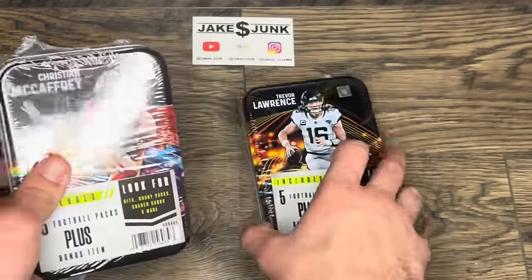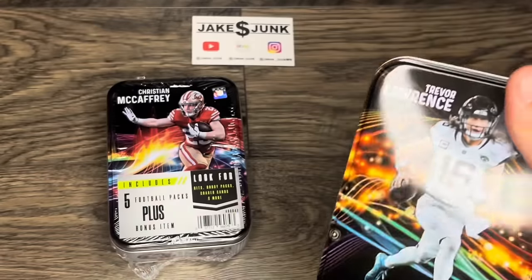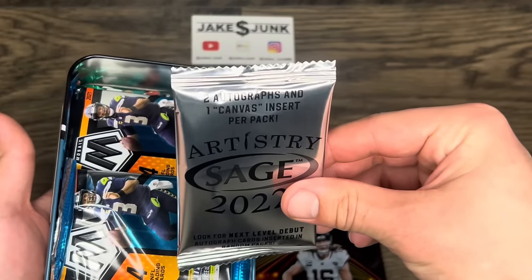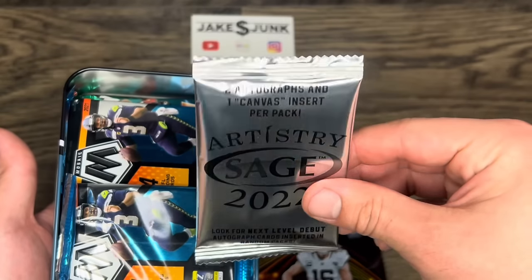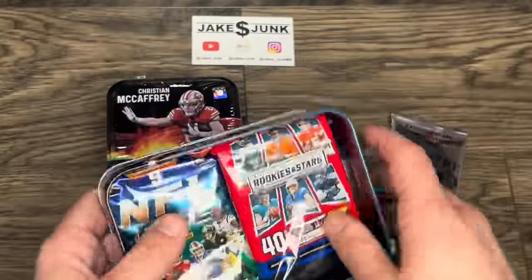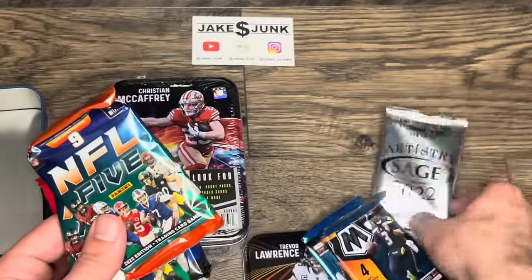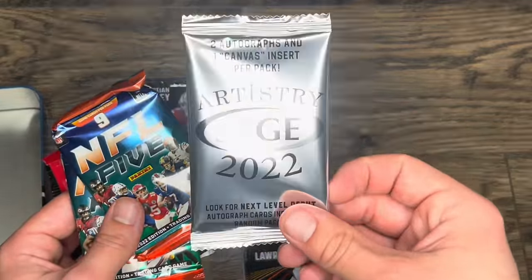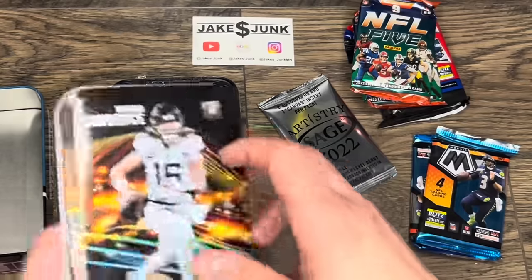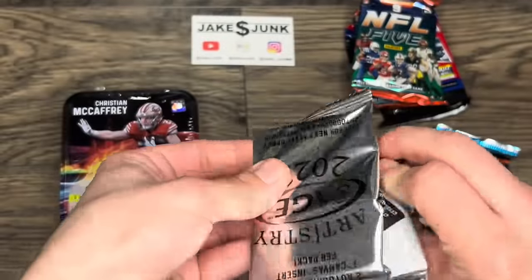Let's save Christian McCaffrey for last and get right into the Trevor Lawrence box. The plastic on this is fairly light compared to the Walmart ones. We've got an Artistry pack — two autographs and one canvas insert per pack — and a Mosaic pack. These are pretty nice-looking packs. That Artistry must be the bonus item. Sage is nothing special by any means, but if you get two autographs and they're cool, I guess we'll start with that and see who our autographs are.